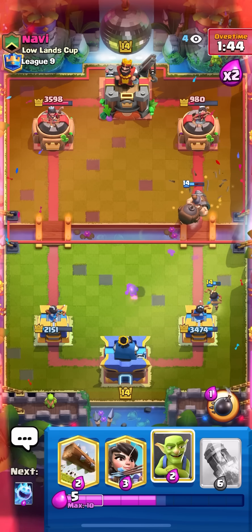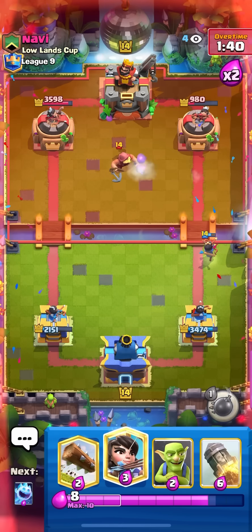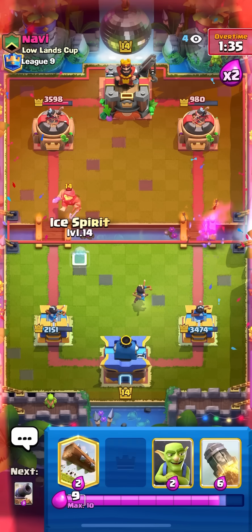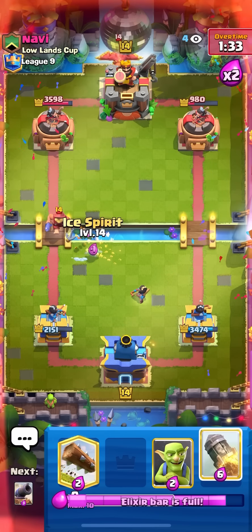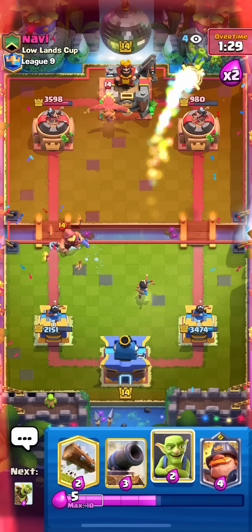I just need to cycle two rockets — I'm gonna wait and then rocket. I just don't want him to monk block it. Going for my princess in the middle and then going for my ice spirit on the fisherman. I think I could rocket the tower here — just going to rocket all the way over here, don't want him to predict it.